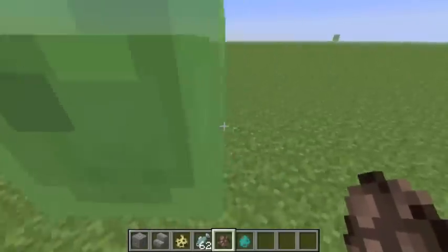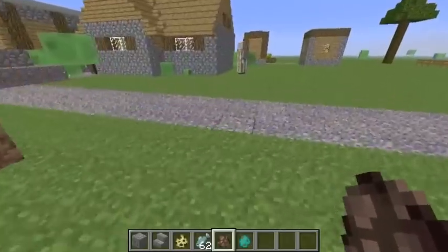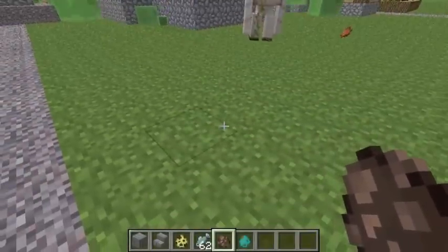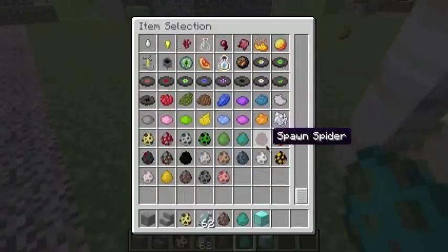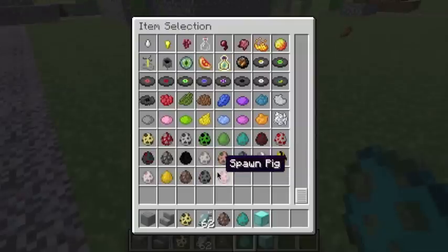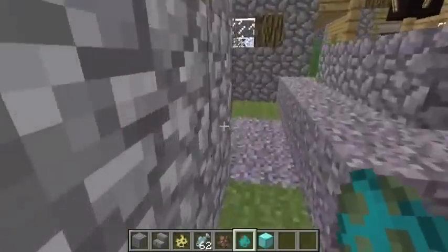So this is pretty much an overview of 1.2 and what's all been added. Of course all the same things in the snapshot were added — new enemy AI. It's getting dark, okay, that'll be fine. Trying to wrap this video up here pretty quickly.